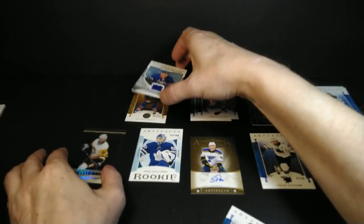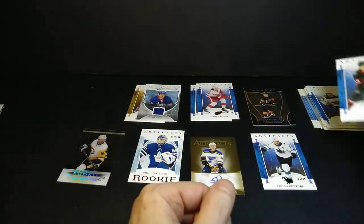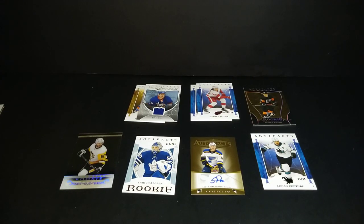That was somewhat interesting, but I have to say it's been a slow start overall. I know I'm going to rip at least one more of these, and hopefully the second box has a little more pow. I can't totally complain because that card I hit in the group break last night is a special one — but that's a group break, not a box. So there's my first box of 22-23 Upper Deck Artifacts. I'll try to break another one within about a week and post it here.